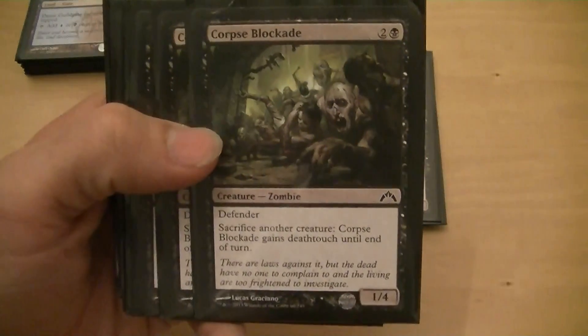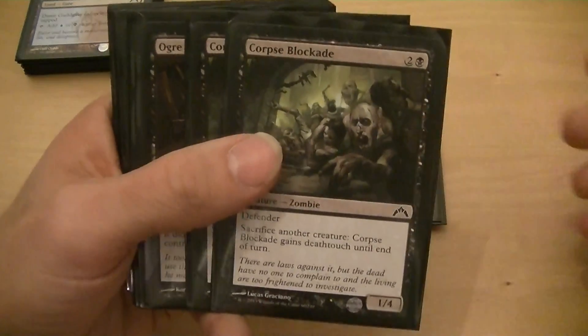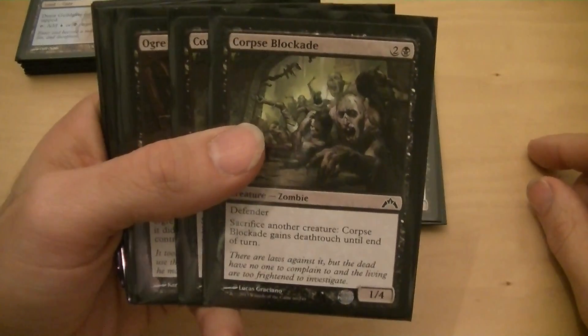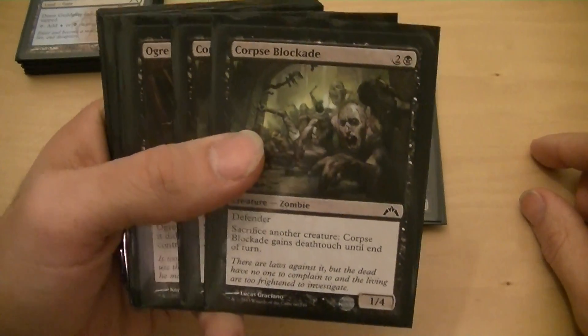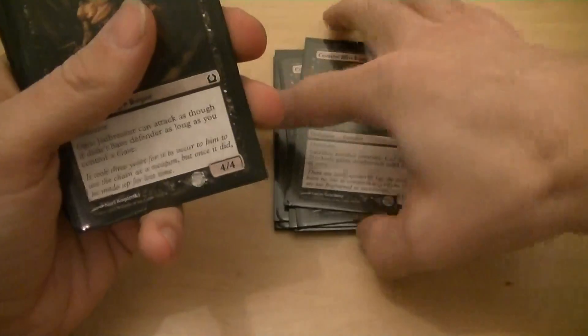The Corpse Blockade is three for a 1/4, and I can sacrifice a creature and it gets deathtouch. I've got two of these. It can take something out that's big, and normally I'm going to be using it to take something out or to keep them from swinging in with something. So I've got two of those, so that makes ten defenders.